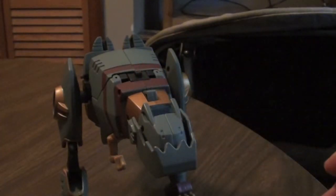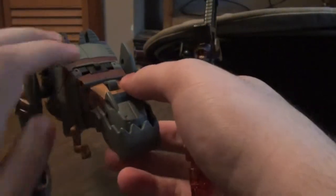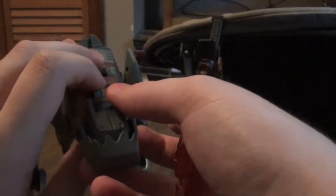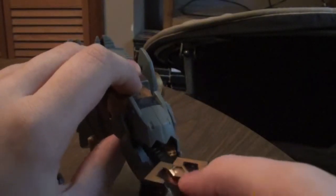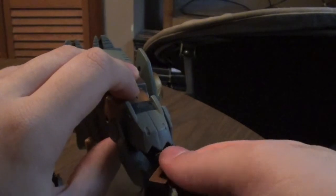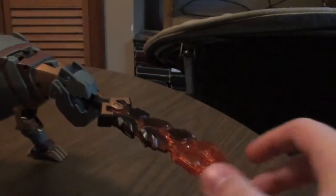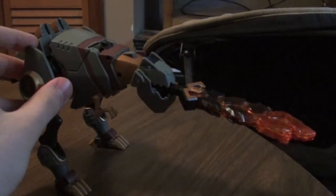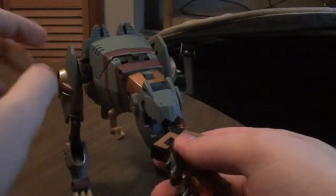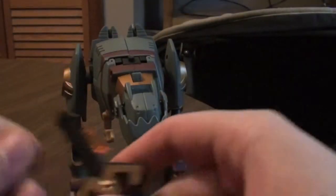Another thing you can do with him is take this sword. In the show, him and Swoop and Snarl — which should have been called Slag, because in G1 he was called Slag, but that's besides the point — you can gimmick the part where he shoots fire, like that. It's pretty cool, but I wish it had a fire effect instead of just a sword. But hey, what are you going to do?